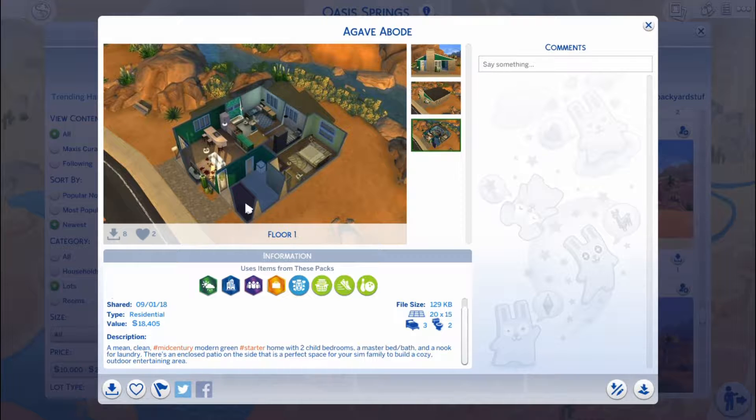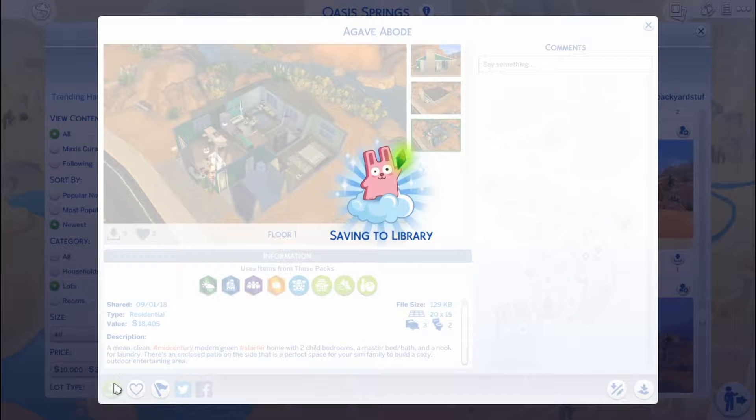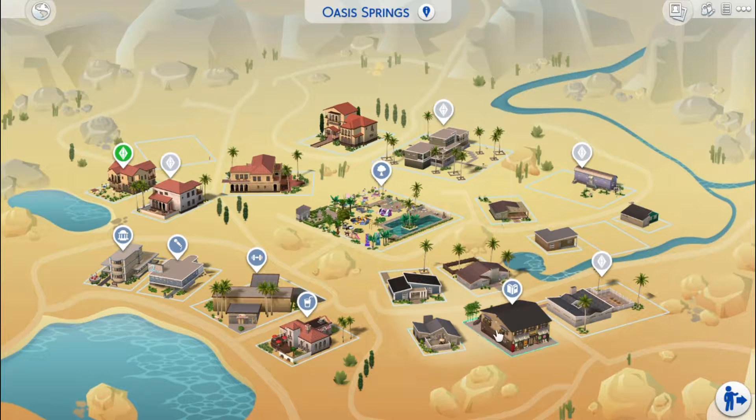Knowing me, I'm probably going to take the walls down on that patio area, but whatever. I just wanted to show you guys it on the gallery in case you wanted to find it. I'm pretty sure I'm not going to save it to my library because I'm going to change it to match their style, so I don't see the point. I'll save it just in case, but after I change it I'm just going to un-save it.